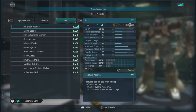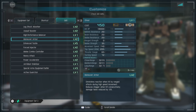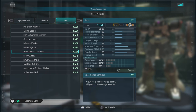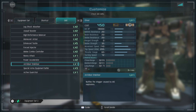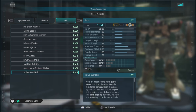For skills, we have leg shock absorber level 2, high assault booster level 2, high performance balancer, maneuver armor level 2, enhanced tackle level 5, forced injector level 2, melee combo controller level 2, heavy attack — and I think this unit has one of the quicker charging heavy attacks I can remember. Also power accelerator level 2, anti-blast stabilizer, special arms equipment buffer level 3, and active guard kai.